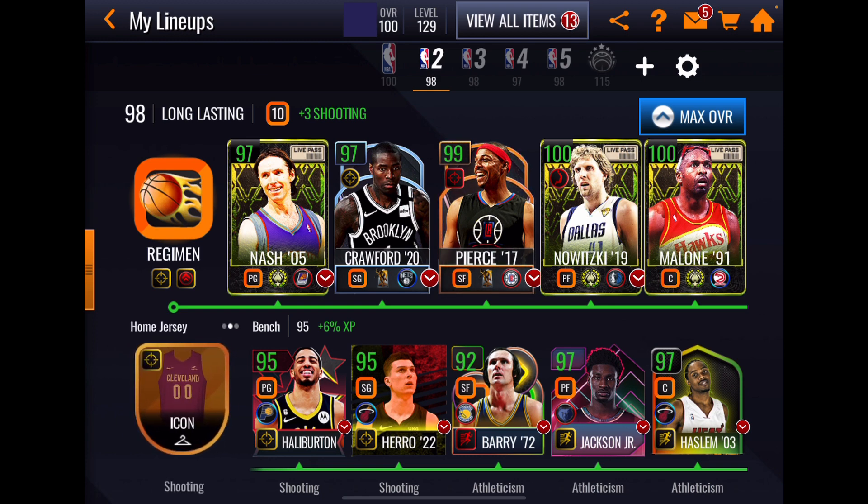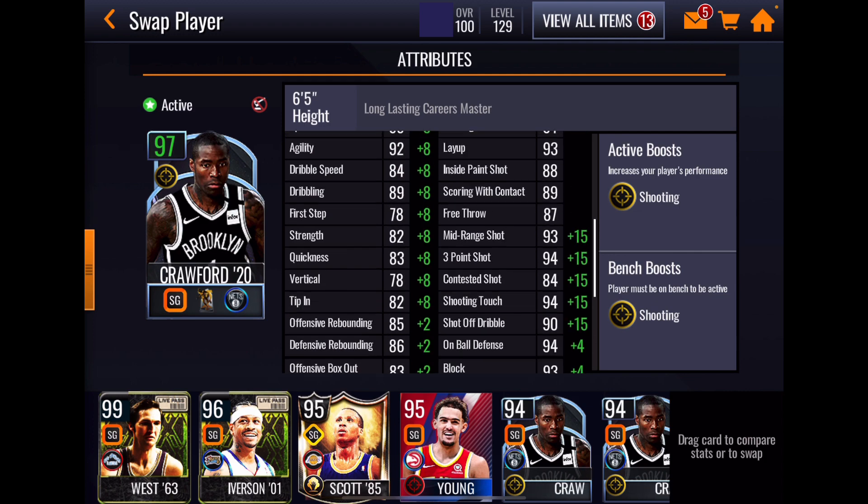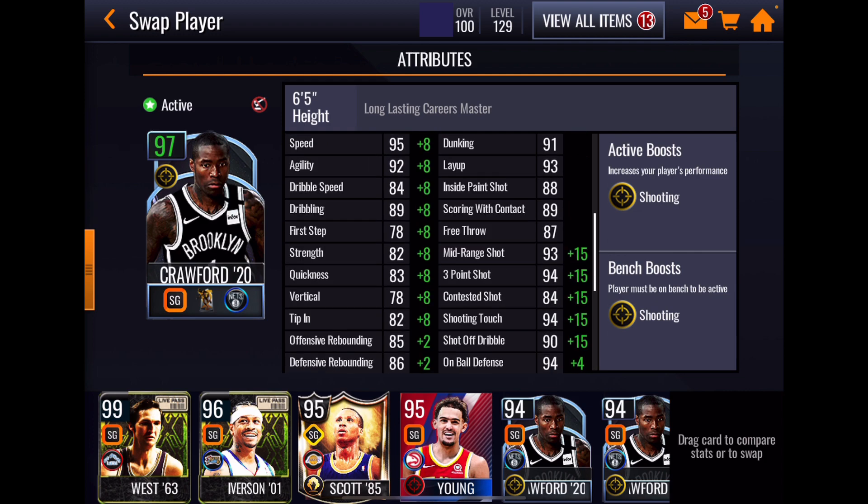Let's look at these stats real quick. I think this is my new shooting guard and small forward. Jamal Crawford has a gold plus two shooting boost to position. Having this Pierce card really opens up a lot of options. We've still got plus eight to athleticism, plus two to rebounding, plus four to defense, and a big plus 15 for Jamal Crawford. Perimeter shooting — I love Jamal Crawford cards. His perimeter shooting: 93, 94. 84 contested is kind of low.